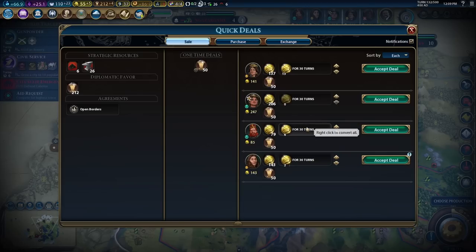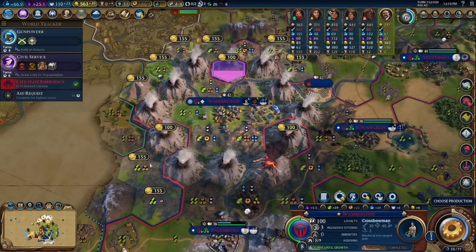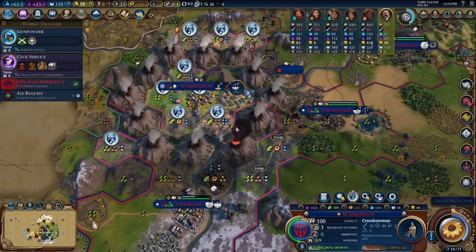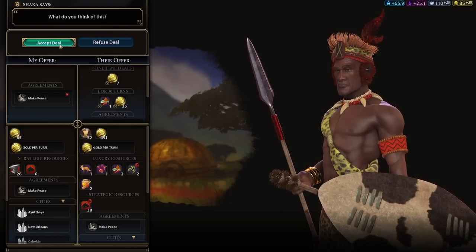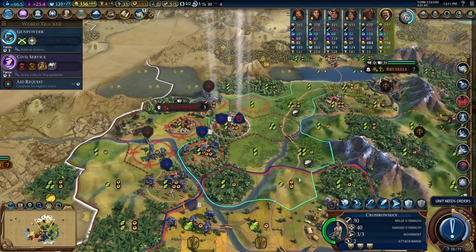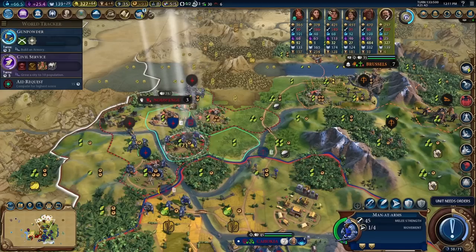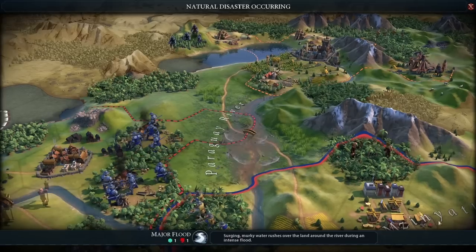Our economy's back on track. We can sell all this, and now we can actually buy some tiles in Washington. So now Washington can actually work some tiles — this is what I like to see. 171 gold for pillaging every one of these. We're moving this thing back, but we're definitely pillaging these things. 35 to attack that. I think our economy is finally back on track — we successfully defended against Shaka, which is actually kind of not easy.